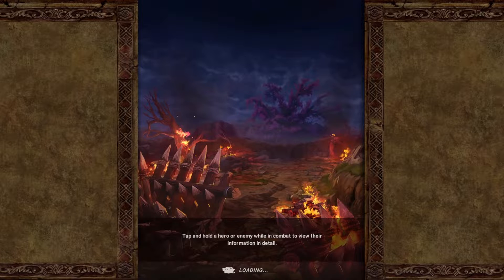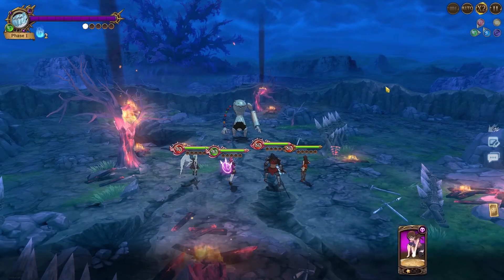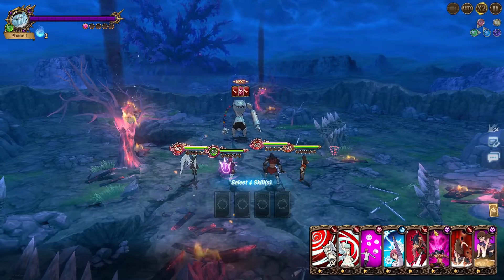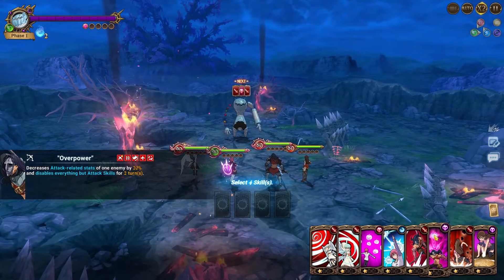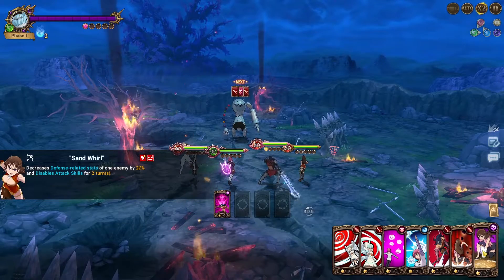For the first turn, you're just going to use both debuff guard cards, which will block him — he can't really do anything. He can't attack or debuff. These two cards: this one decreases attack-related stats, and then disables everything but attack skills, so it disables the debuff card. And then this one disables the attack cards.